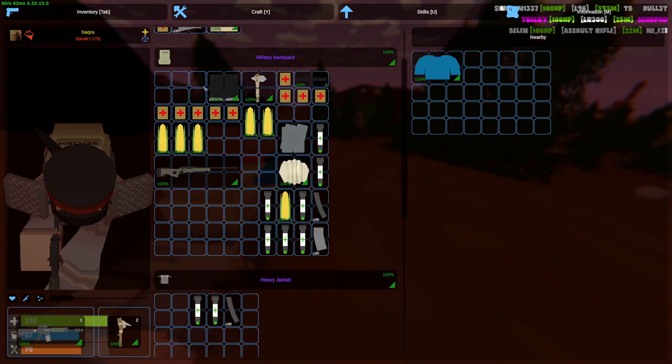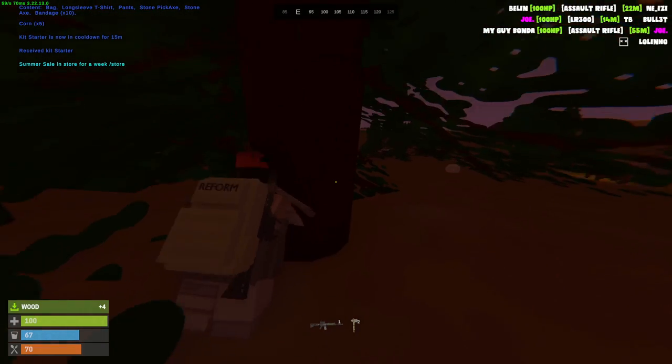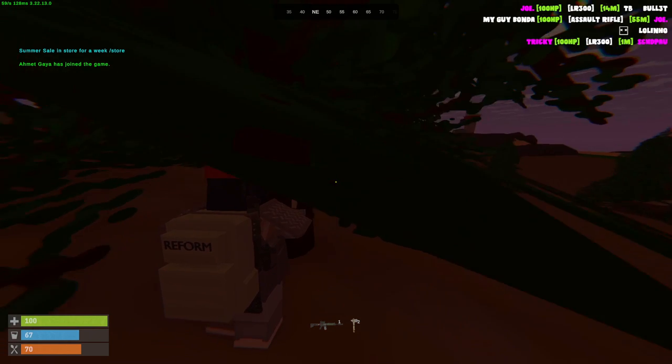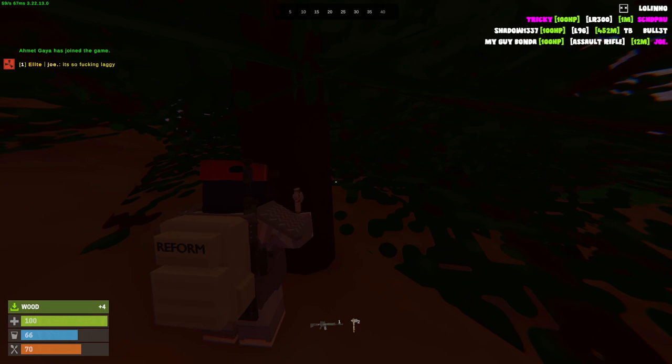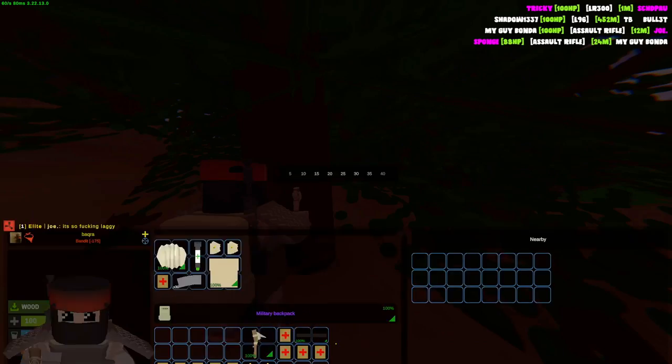On the server, everybody's zerging and completely stacked. So first thing, I'm gonna craft myself a building plan and a hammer — we need these to start building the base. Something cool on the server is every time you hit a tree, it goes straight into your inventory and stacks itself, which is pretty nice.